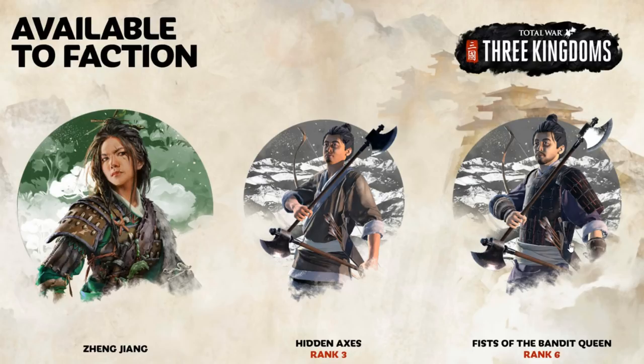Another faction leader gets Hidden Axes and the Fists of the Bandit Queen. You can see they have bows as well — bow and axe hybrid infantry units. They're hybrid infantry is what I'm getting at, which is pretty cool to see. Liu Bei gets Yi Archers and Yi Marksmen — more elite archers.